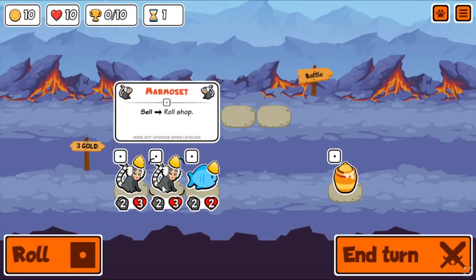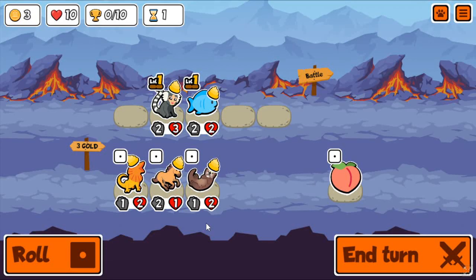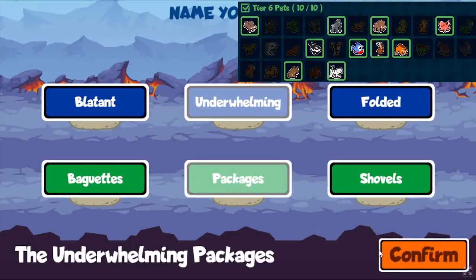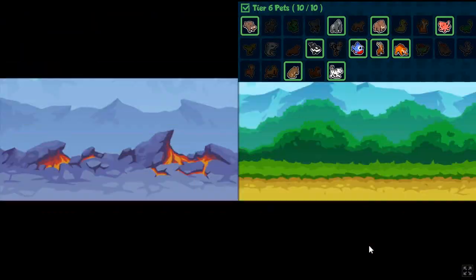In this arena run, I decided to experiment a bit with the eagle. As you probably know, the eagle summons a random tier 6 unit. Since this is a custom pack, this means you can experiment with what things you want the eagle to summon. As you can see in the top right, this is what I decided to go with.